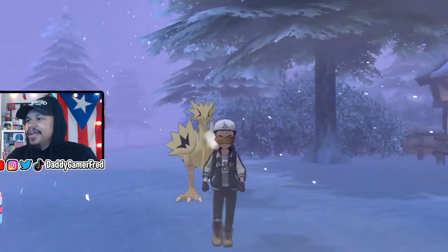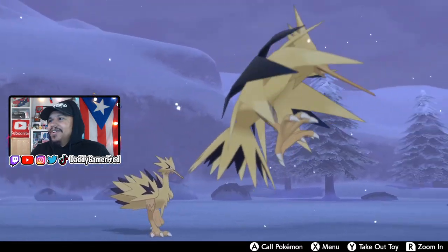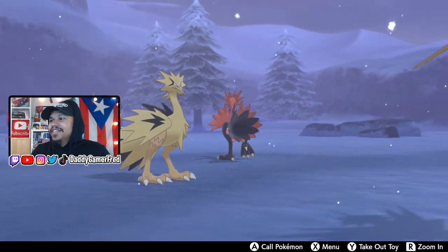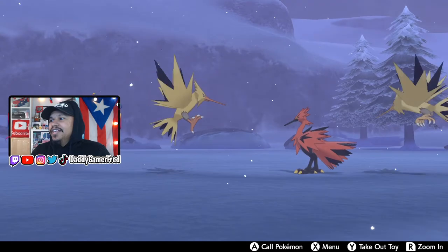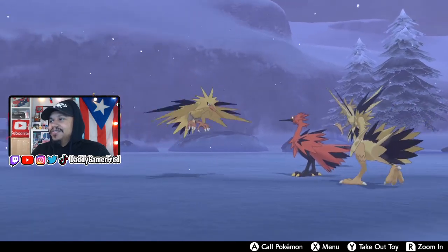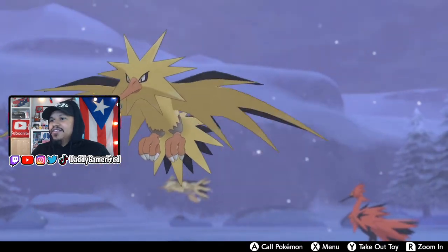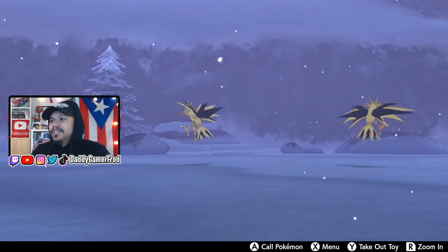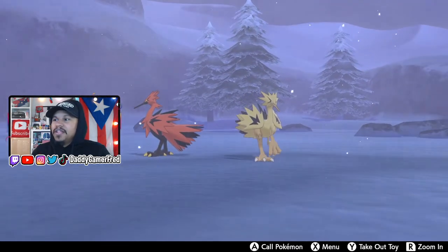Alright, now we are in the camp. Let's look at all of these Zapdos. We have the original OG and we have the shiny Galarian next to the regular Galarian. I can't tell - you guys are going to have to tell me which one is the shiny Zapdos and which one is the regular one. I think the one with the orange beak and the orange feet is the shiny OG one, and then we have the light one with the yellow feet which is the normal one.